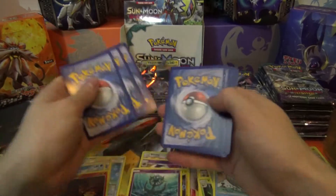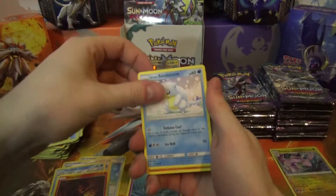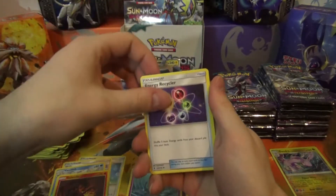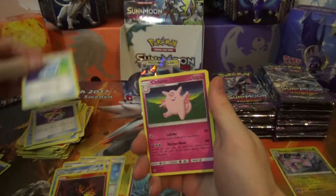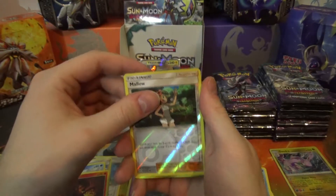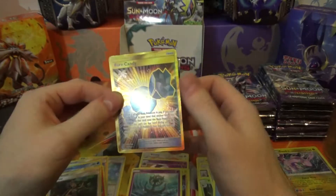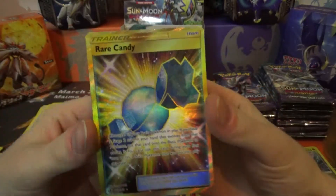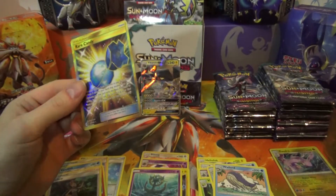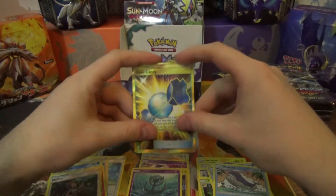Pack nine: Murkrow, Alolan Sandor, Machop, Chansey, Snorunt, Energy Recycler, Max Potion, Clefable, Reverse Mallow — and we have Secret Rare Candy! Secret Rare Rare Candy!